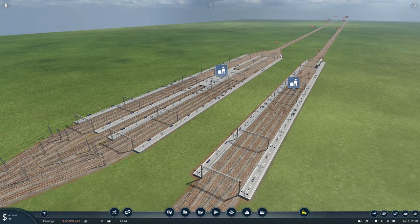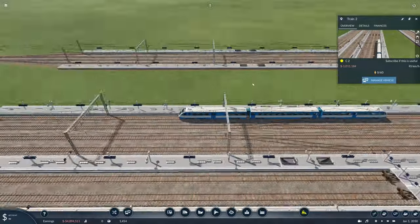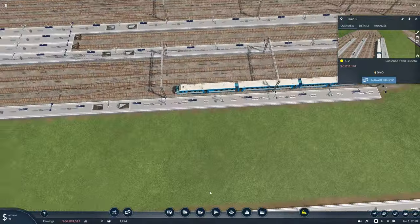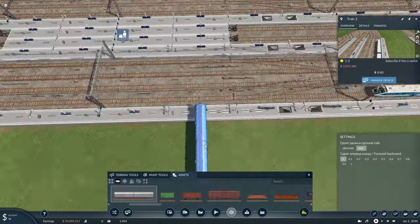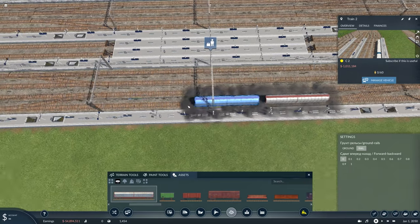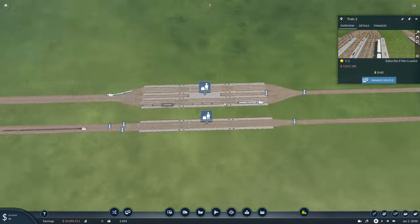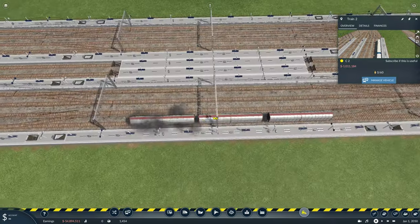How do you actually construct these stations? It's pretty simple. Let me show you what it looks like with a full station. Here comes a commuter train pulling into the station — it stops at the end of the platform. We've still got all this platform space that's not being used, so not only can we fit another train in here, we can fit another one here too. That's three trains at the same time on one platform.